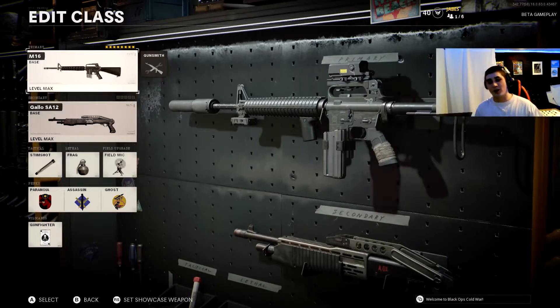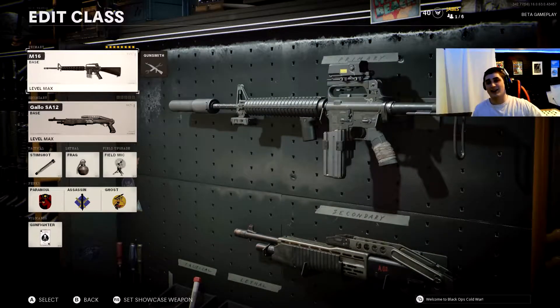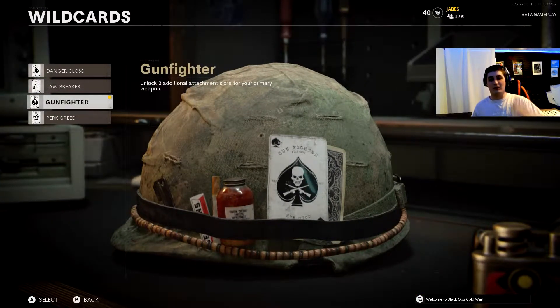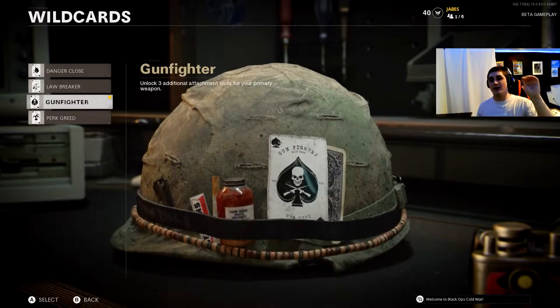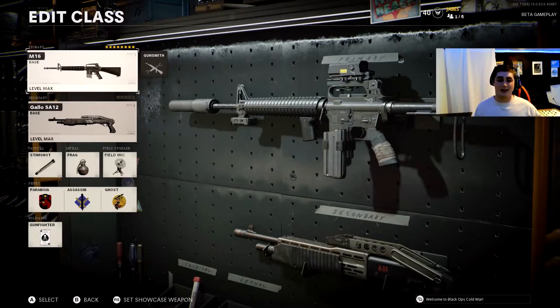Today we are going to be showing off the M16 with the SPAZ-12 as the secondary. In the create-a-class for Cold War they have this thing called wildcards, and with wildcards you're able to get four different ones right now. I'm assuming there's going to be six to eight when the full game comes out. The one I'm running is Gunfighter, which gives me three additional attachments for my primary, so this M16 is kitted out with eight attachments.